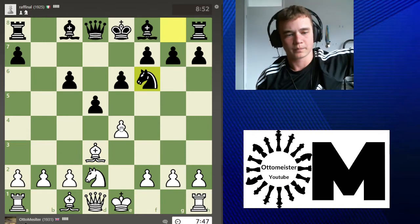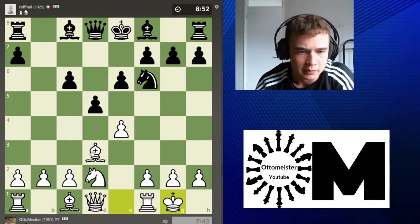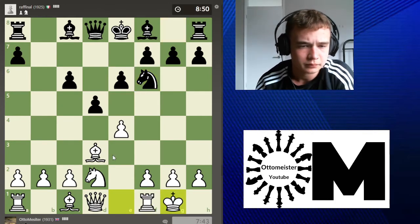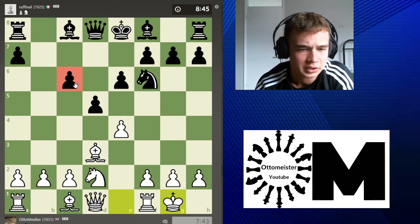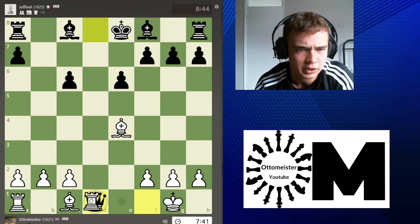Alright, we both castle. Another move really screams out to me. Pawn f6 — okay, this pawn is kind of weak. I'll take it. This pawn is weak.